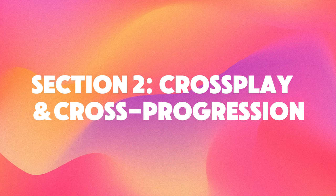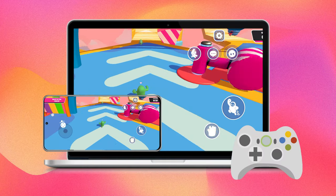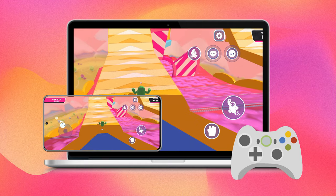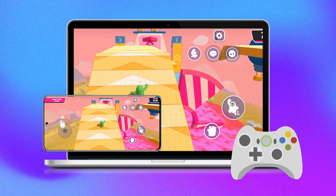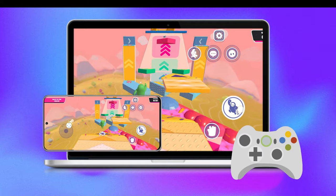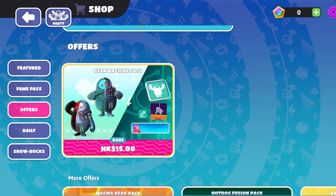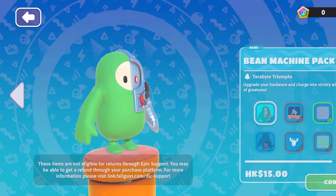Section 2: Cross Play and Cross Progression. The best part — cross play and cross progression are fully supported. That means you can jump into the action with friends on PC, console, or other mobile devices without missing a beat. All your costumes, fame passes, and progress stays synced across platforms.